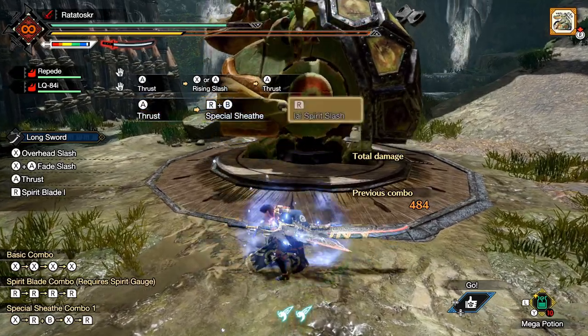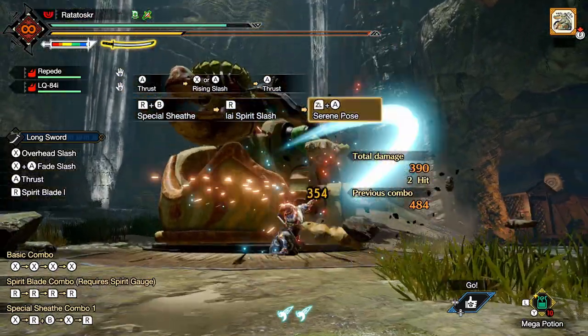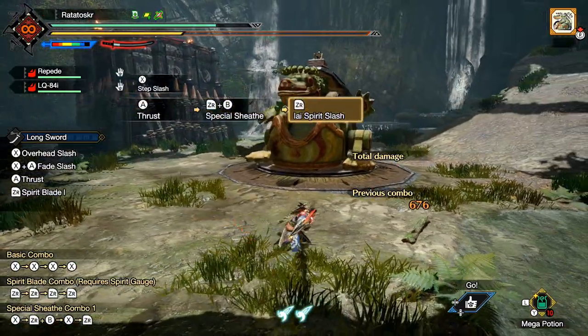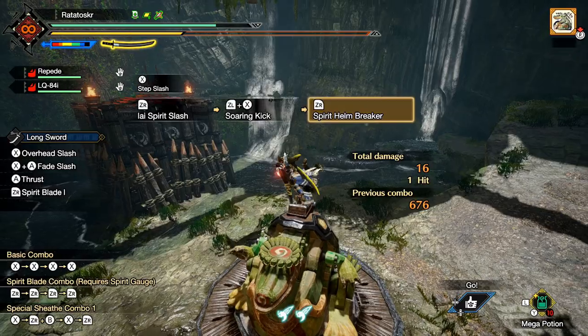Number four. You can also use Serene Pose after a failed special sheath if you have no other options. Number five. You can also go into a Helmbreaker after a failed special sheath.